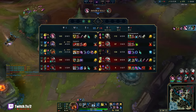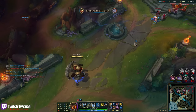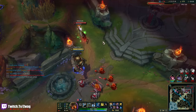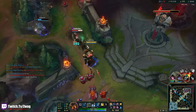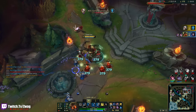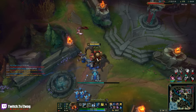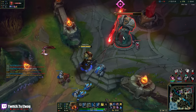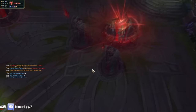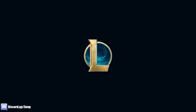I just pressed R on Ashe and looked away and she's dead. Ahri might die here. And there it is — GG with the Nautilus. I guess I'll play another. I'll add another one onto this because I enjoy playing this. I know I can beat whoever I'm against with Nautilus.